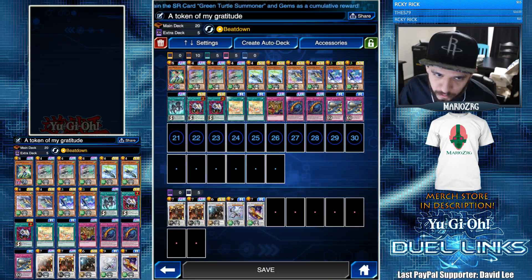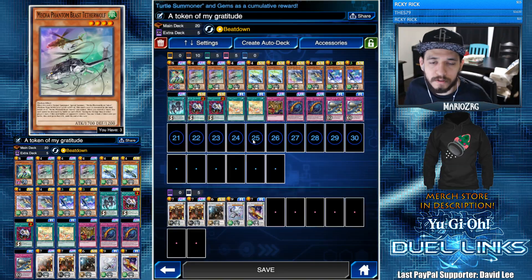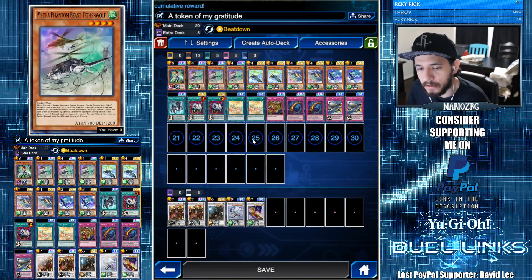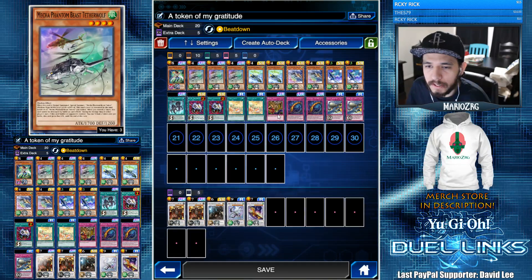Hello YouTube, welcome to another one of my Duel Links videos. Today I have a Mecha Phantom Beast deck with the new cards from the mini box. I definitely had a lot more fun with this deck than the Gusto deck, simply because I've always liked Mecha Phantom Beast as an archetype. Playing around with tokens is pretty fun, and even though it's a control deck it doesn't feel as stally as Gusto.